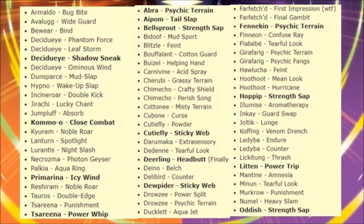Bellossom got Strength Sap — great. Bidoof gets Mud Sport. Blitzle gets Feint, which I believe works with priority. It already has Quick Attack though. Bouffalant gets Cotton Guard. Braviary still gets Helping Hand — meh. Carnivine gets Acid Spray, could be useful for a special set. Shiinotic gets Grassy Terrain, always helpful. Craft a Shield on Mimikyu, Parish Song on Mimikyu — really cool. A Mrs. Drain on Cottonee, and with Prankster that could be good.